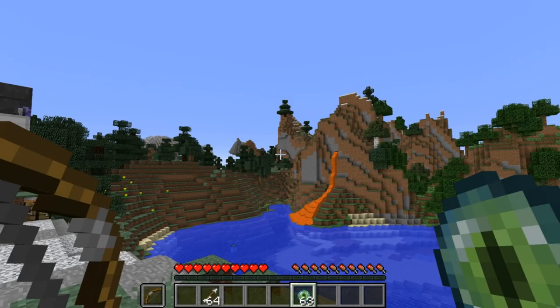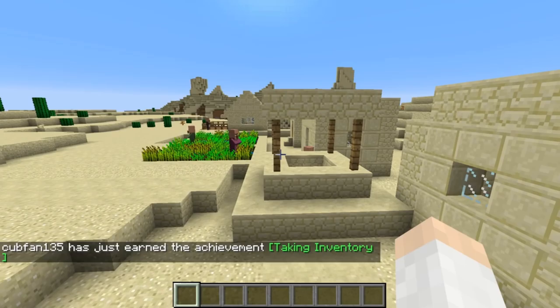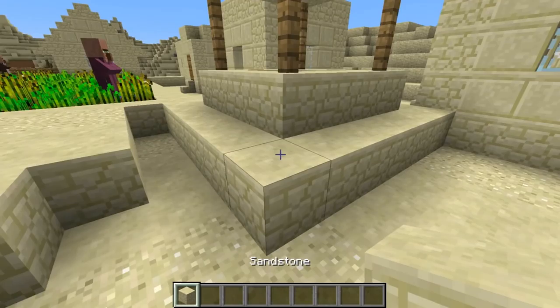Eyes of Ender will now block offhand item usage, so they're much easier to use than before. Wells in desert villages have also been changed — they used to generate cobblestone around the well, but now there is sandstone around it.